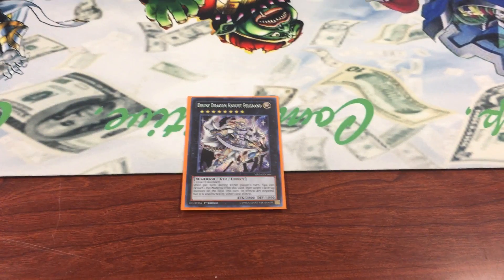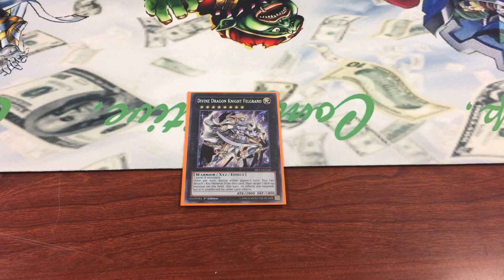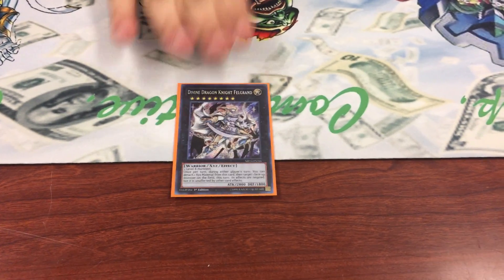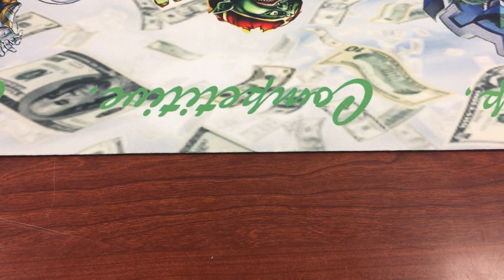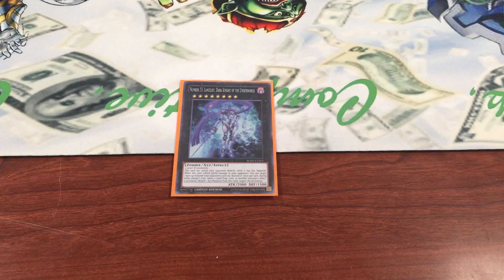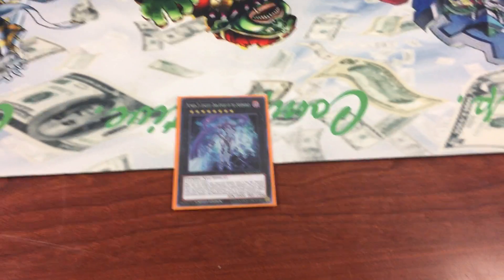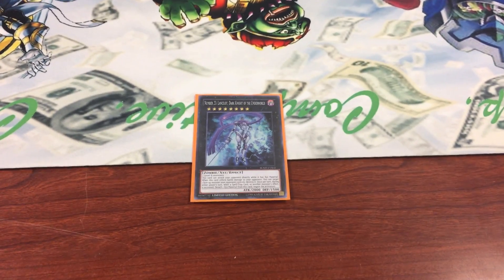One Filagram. I was thinking about putting in the Trap Card Wonder Exceed, that allows me to Xyz summon on my opponent's turn, just so I can go into this and have more utility. But I haven't had the room to get it. This is Lancelot — I want this to be the rank 8 Gimmick Puppet that burns, but I don't have it at the moment, so of course I can't play it.